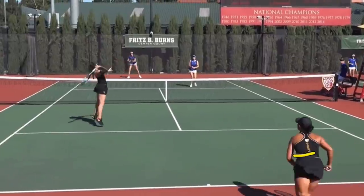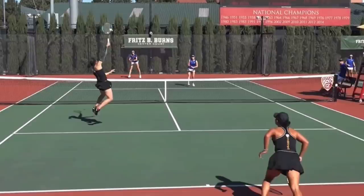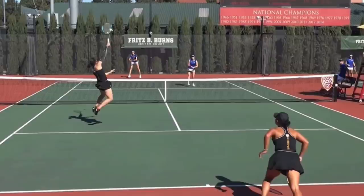If you could make one change in your doubles play, it would be that when you get a high volley or an overhead, you pick on the person closest to you. Again, you're not trying to hit them with your shot — you're just trying to hit the ball to their half of the court because they have less time to react.